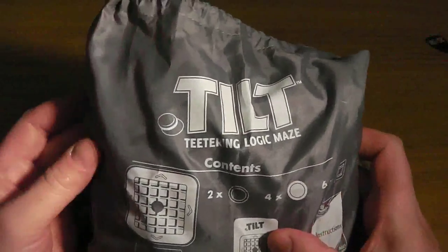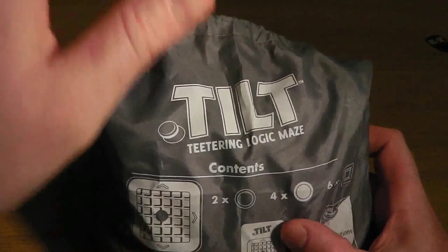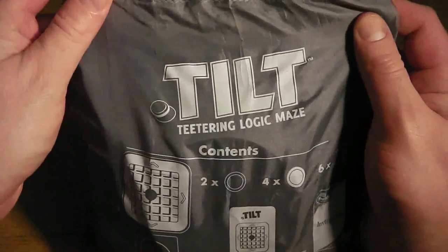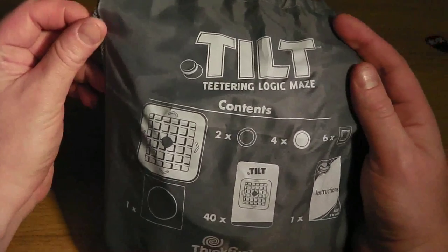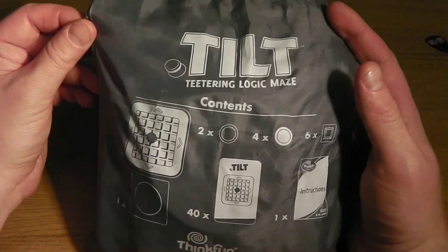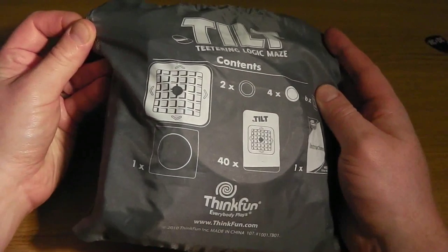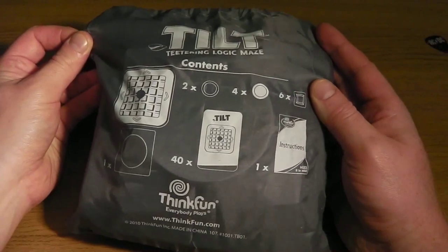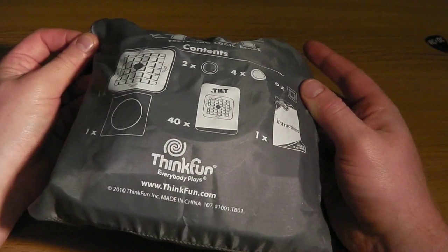So this is the bag it comes in — I've complained about these before, I find them a bit yeah, not the most amazing. You get Tilt, the teetering logic maze contents: a board, two green ones, four white ones, six square ones, a doodad, 40 challenge cards, and instructions. That's the company that makes it, let's have a look.